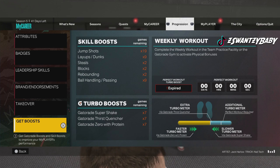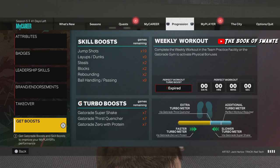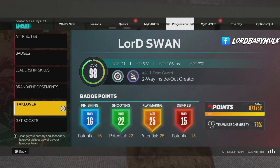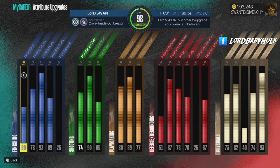This is my playmaking badge setup. You need Boost, you need Gym Rat — it gives you the effects of plus four for all your physicals, or you could just do your drills. You need Gatorade — at least one or two of them. If you want to shoot better, dribble way better, and deal with the adrenaline way better, Gatorade is key. Everything gets the feeling of a plus four skill boost. This is for current and next gen.